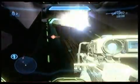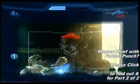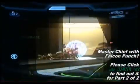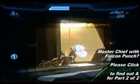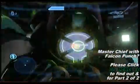All you need to do is falcon punch the power core and you will finish the first part of this two-part Halo Legendary walkthrough. Make sure to watch the second part. YoNapper, YouTube — peace.